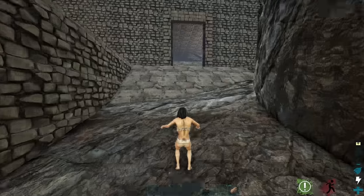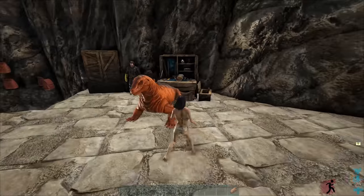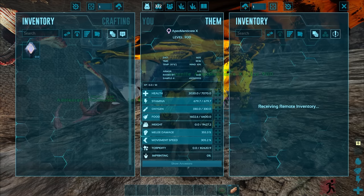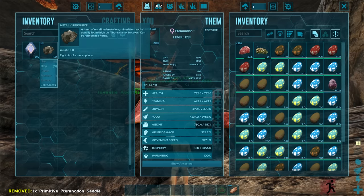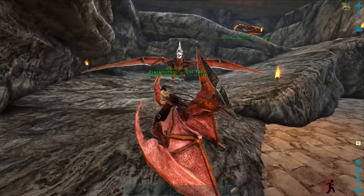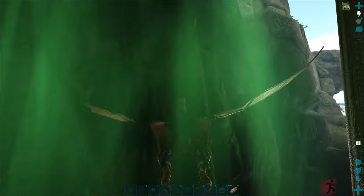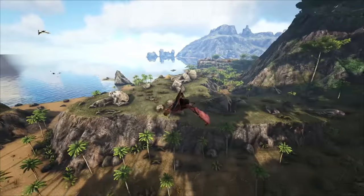Do they have any raw holy prime meat? Yeah, they don't have any. So 100% imprinting that thing is now out of the window. I'm also going to place a sleeping bag just up there - if I come back in here later on it'll be very handy. I need this thing to raise - it has 9k weight. This would be the exact thing I need. I can just about fly this one. We're getting these two back to base - then it'll be killing that yankee and getting my loot back.